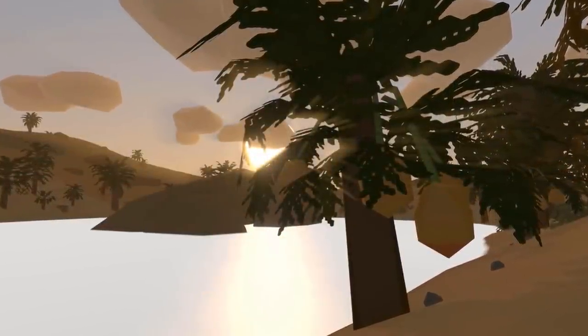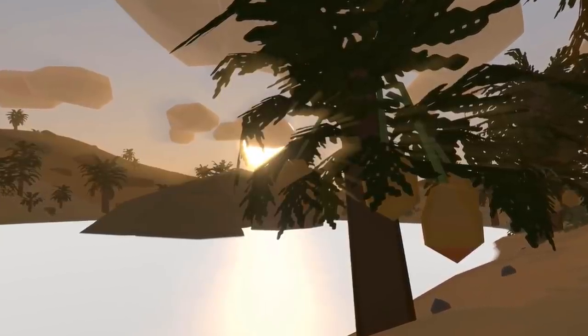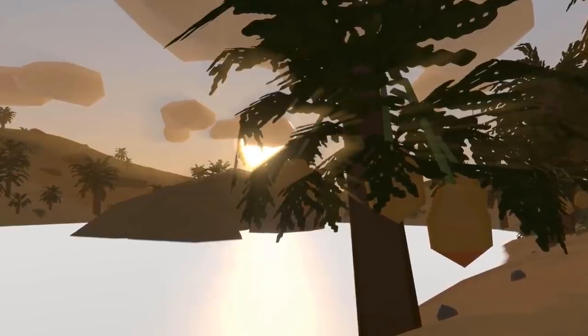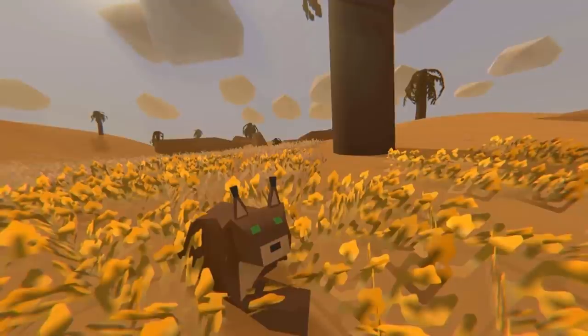In the next shot we see that the map includes some water — this is a lake. With a close shot on one of the palm trees, we can also see that this one is growing dates, which makes it a date palm. So we can expect to get fruit from chopping down these specific palms.